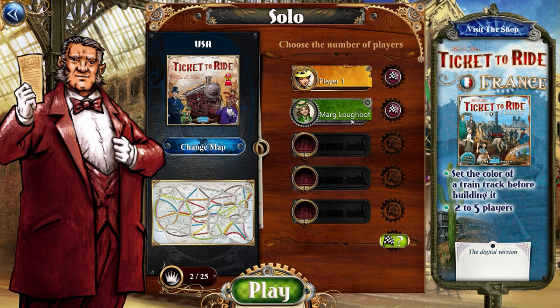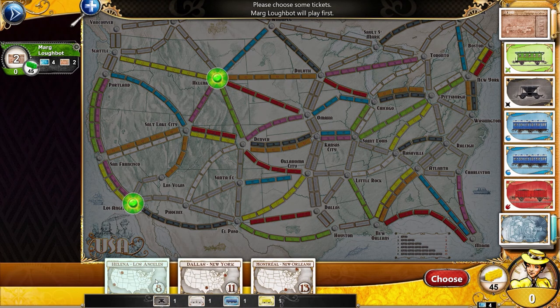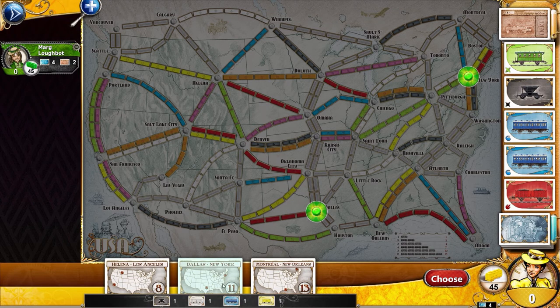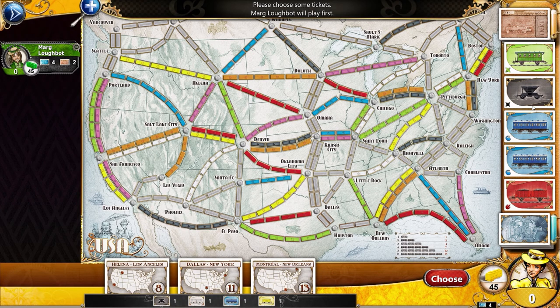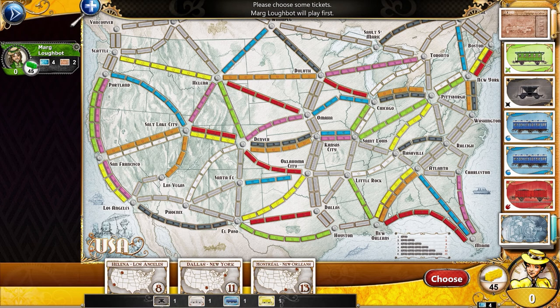We're gonna play against Margbot. The basic idea is that we're trying to build a little railway. We are yellow and we get to choose the routes we want to do. These are the tickets — the things you're trying to complete over the course of the game. You get points at the bottom right-hand corner and you keep two of them to start, at least one of them you have to keep.